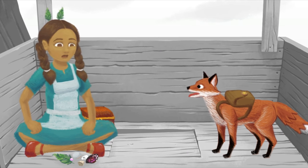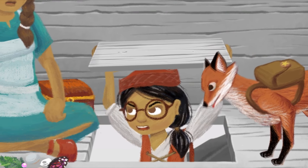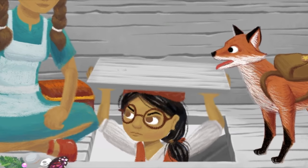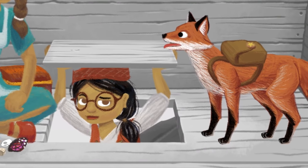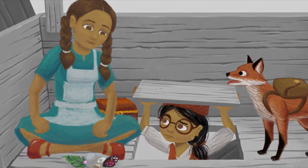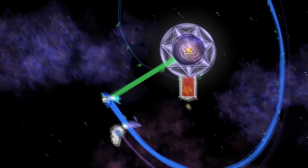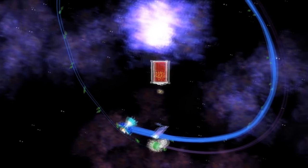Aesthetically, Gravity Ghost is beautiful and utterly charming. The cutscenes almost look like they're done in papercraft and colored with pastels. There's a kind of childlike joy to the whole thing. The music is relaxing, the voice acting is well done, and has some big names like Ashley Birch. This is one of the most soothing games I've played. Orbiting around celestial bodies and watching Iona's long hair trail behind her is almost hypnotic.